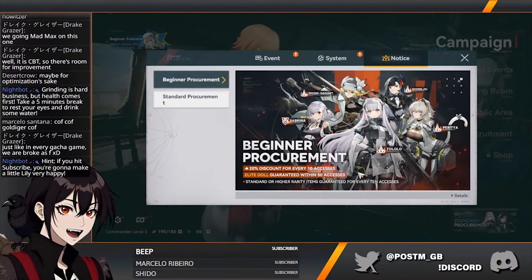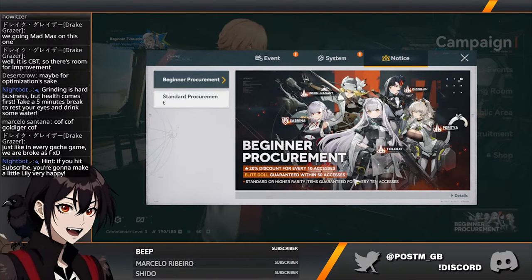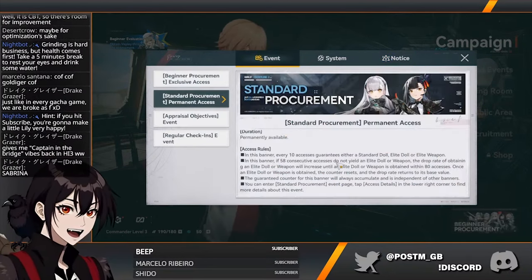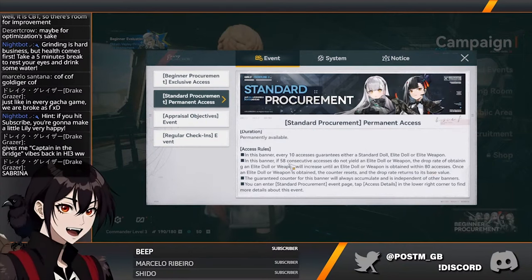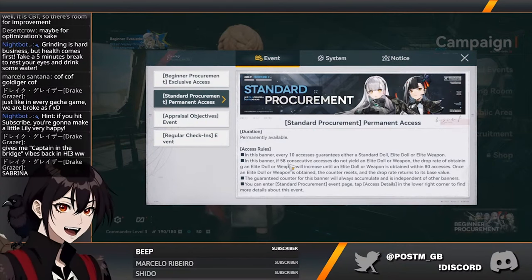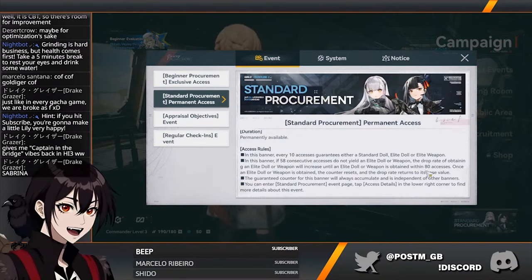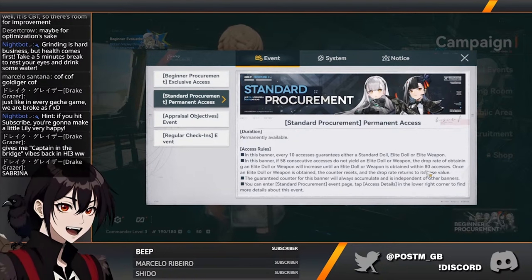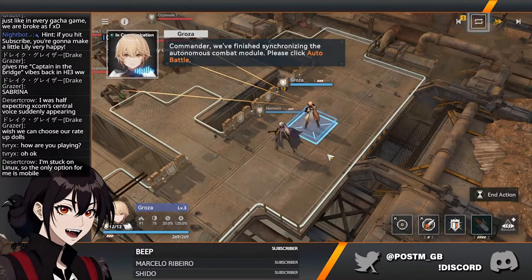Beginner procurement: 20% discount for every 10 pulls, elite doll guaranteed within 50. This is going to be basically the same thing we got in Star Rail — exact same thing. 60 is where the soft pity starts, 80 is where the hard pity hits. So yeah, the gacha is basically the Genshin one.